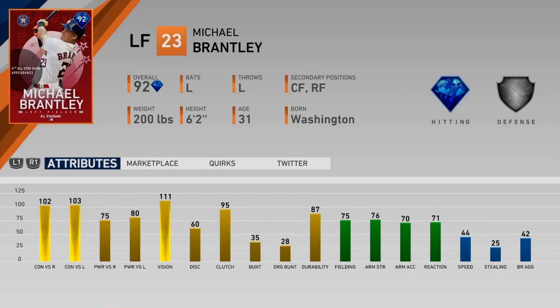The next guy is former Cleveland Indian, now Houston Astro, Michael Brantley. He's got 102 and 103 contact, 75 and 80 power, 111 vision which is nasty, 60 discipline, 95 clutch, 35 and 28 bunting. 75 fielding, 76 arm strength — just kind of average fielding, which is fine. 44 speed is not great, but he's getting up there in age. Michael Brantley seems like he's going to hit fairly well. Not going to be great in the field, but not terrible either. Overall, it's pretty solid for a 92, though not the card you want from the pack.